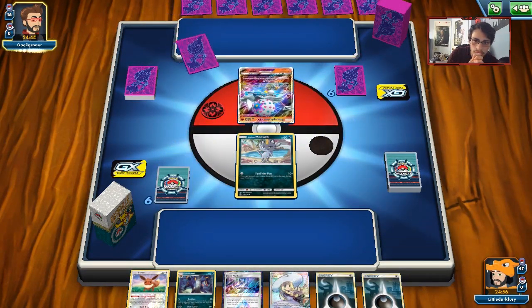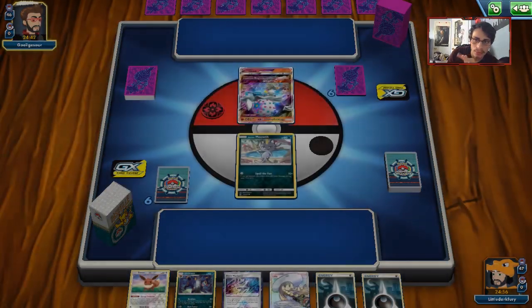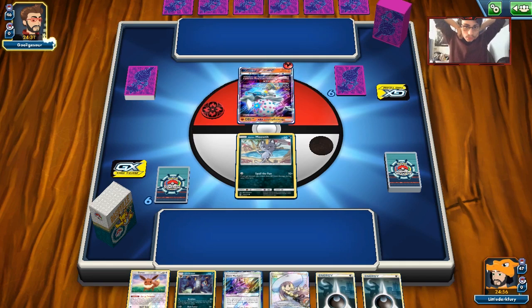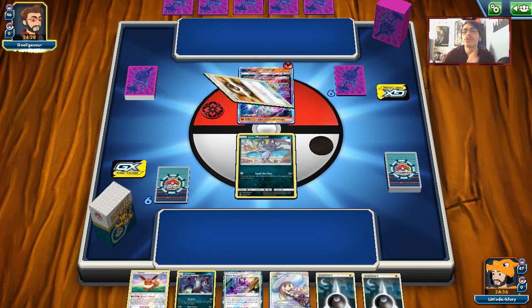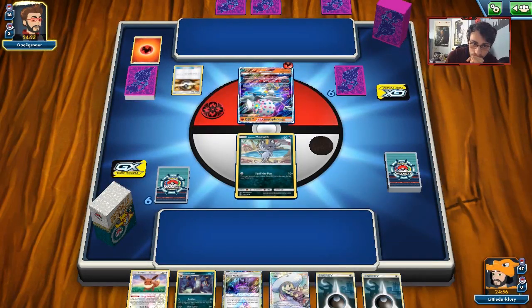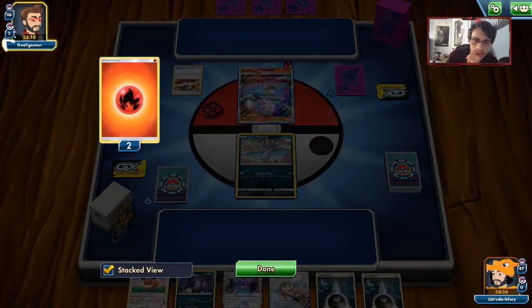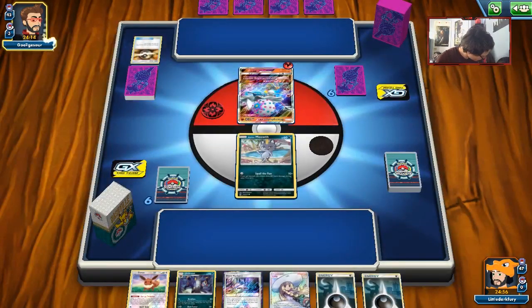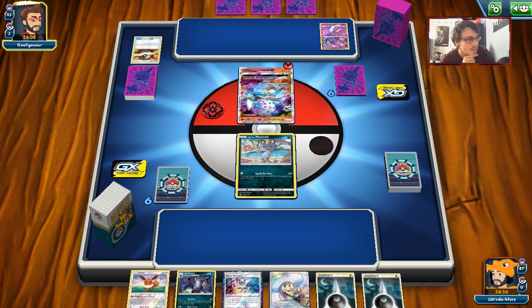We're up against Blacephalon. We can use Glutton to our advantage and try to bypass the Beast Ring turn. The 70 damage we do with Spill the Fun can also set up the Blacephalon to be killed by Retaliate on Umbreon. Maybe I should have played a Beast Ring down. I don't think this matchup is that bad — again, if we can get past the Beast Ring turn, I think we'll be okay.